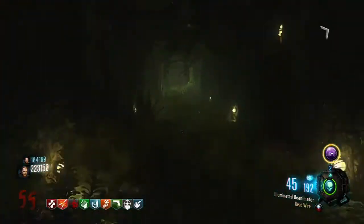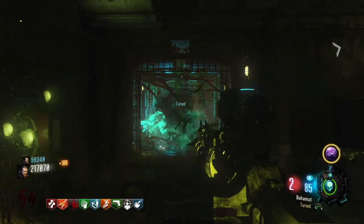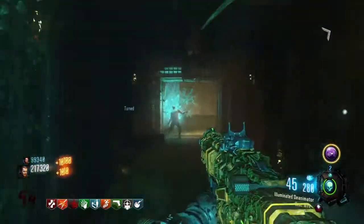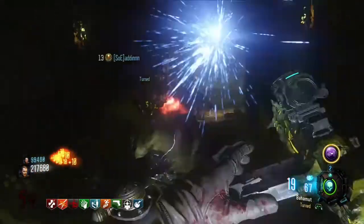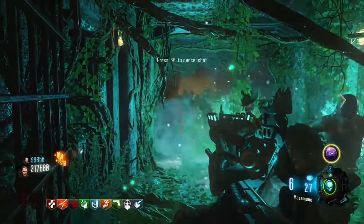The Dragon — you can actually still use the Dragon on round 54, I think. Yeah, you could still do a lot of damage to the zombies, so you definitely want some kind of sniper. I would recommend the Dragon because it does a lot of damage and it's semi-automatic, so it's a really great sniper for high rounds.